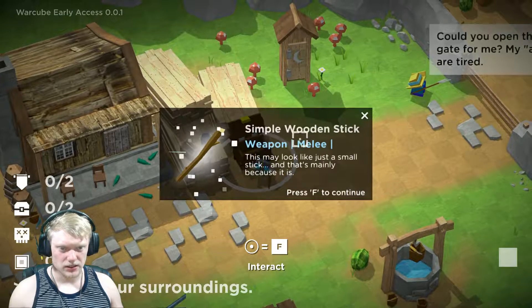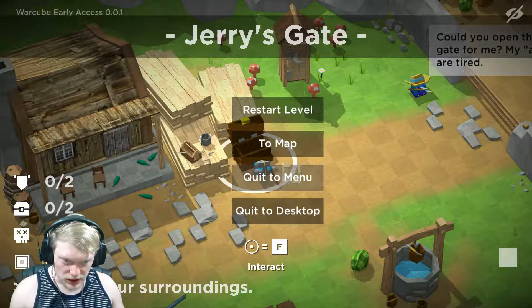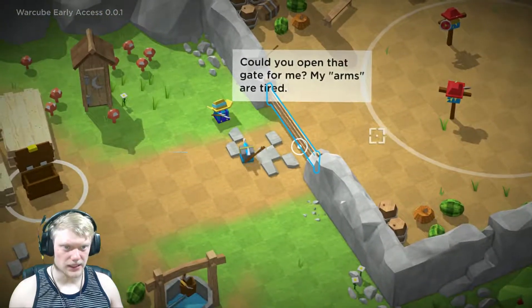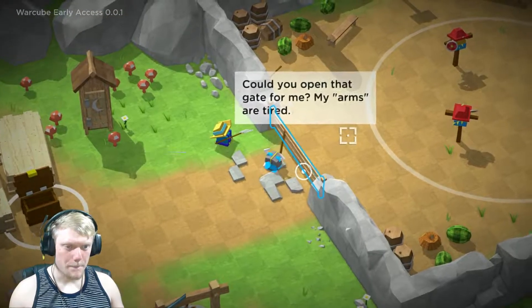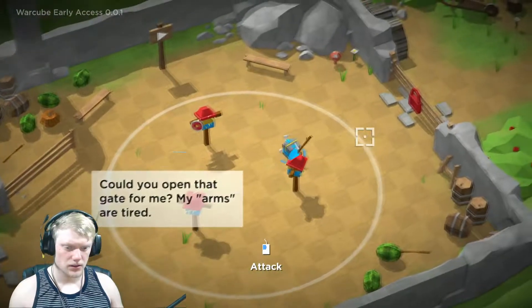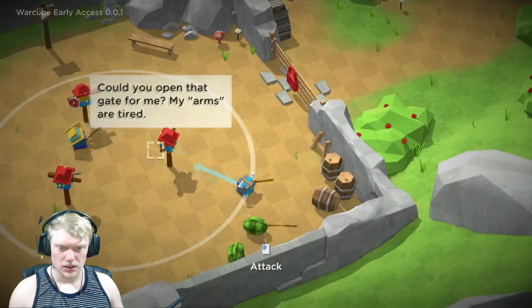We got ourselves a stick. I just want to see if I can — and now I can't. Could you open this gate for me? Boom — oh, never mind. I wonder how...